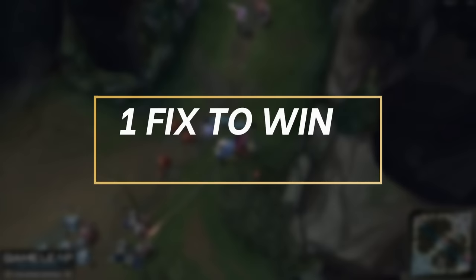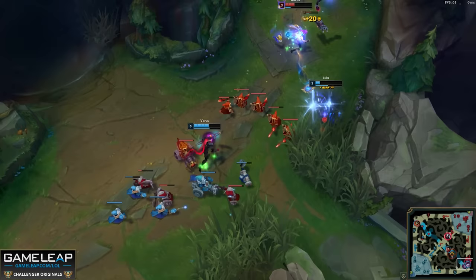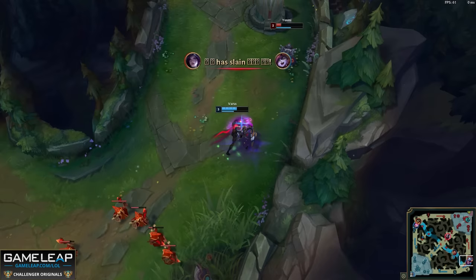It is time to stop doing this one thing. In the rest of this video we'll be breaking down all of Gen G Ruler's insane mechanics and macro decisions. This will be a high-level analysis. Ruler is playing in around platinum elo, and remember this guy is one of the best AD carries in the world — a world champion — so we're going to figure out what he does against a platinum bot lane, and you can take these tips to turbo stomp yours.